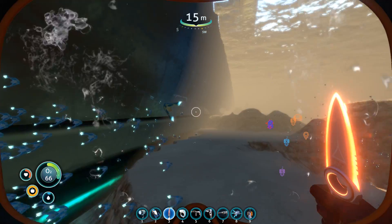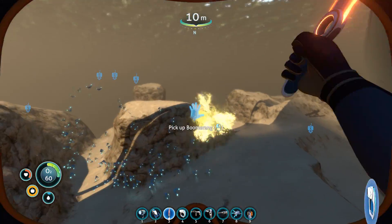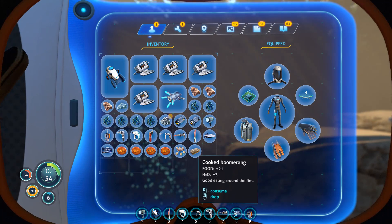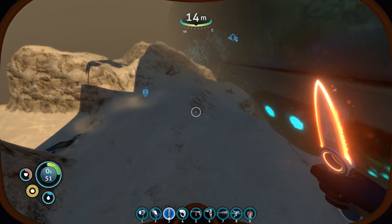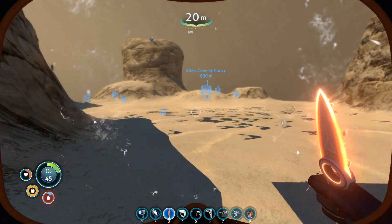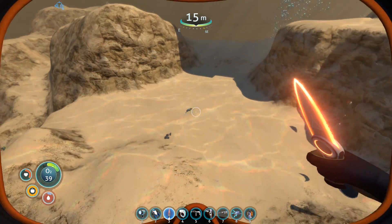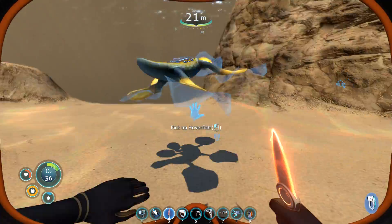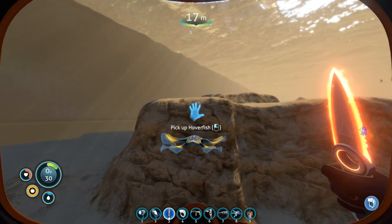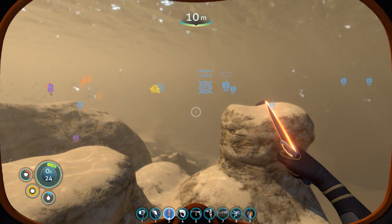Time for us to continue our adventures with Subnautica. Right now I'm basically trying to stab a bunch of fish. Our real purpose in the near term is to get back to a base where we can grab a drink or food. We have space for one more - that's going to be one of our goals. The other goal is to get our sub back, which means we're gonna have to get some power cells and then maybe put in a charger on that sub.